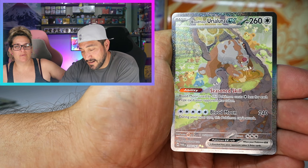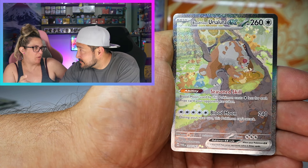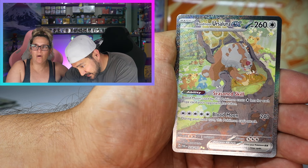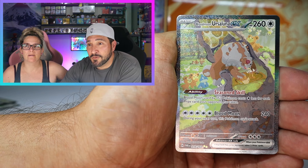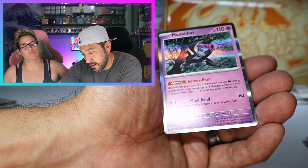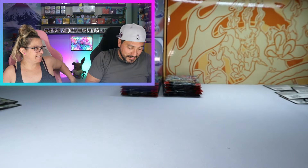Not what I would expect for this Pokémon at all — I would expect it to be creepy, kind of like the EX is. But this is adorable. He's eating the honey and all the other little bears. That's three SIRs — let's go!